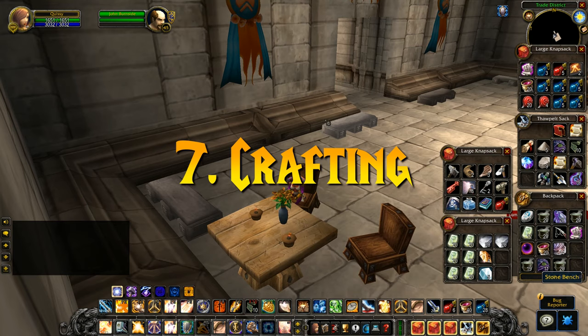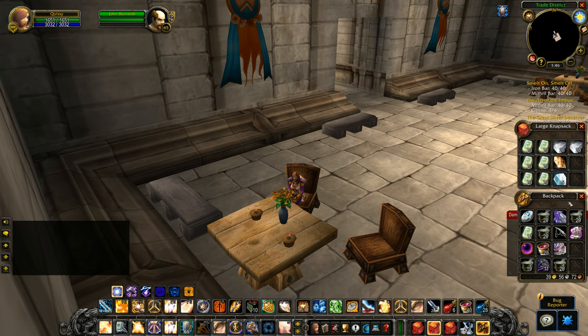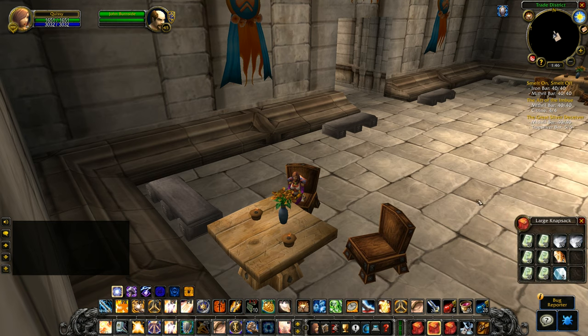Number 7: Crafting Items. Something that got removed in retail is the stipulation that you must have all of your crafting materials in your bags while crafting an item for your profession. In retail, the items could be stowed away in your bank. But in Classic, they must be in your primary inventory bags. So before you go craft something, make sure you properly remove all of the materials that you need from your bank.